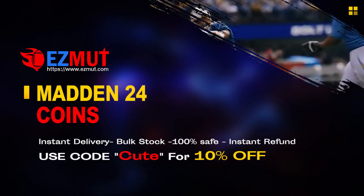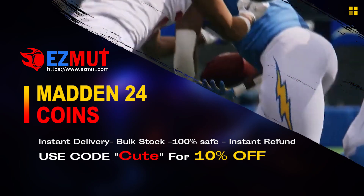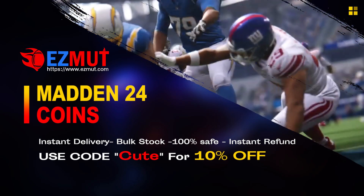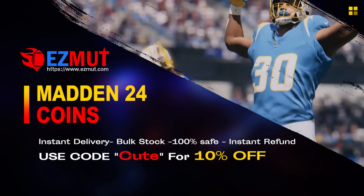easymont.com — use code 'cute' to get 10% off right now. Stop gambling your money, go save your money, go get the team you want, go have the fun you want, go get the players you want.